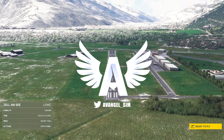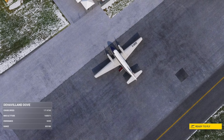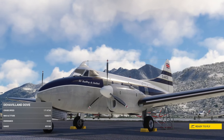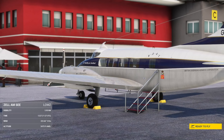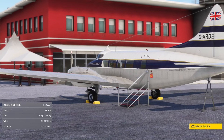Hey guys, this is Avangel, welcome back to the channel. Today we're proving once again why de Havilland don't make bad planes. This is the Dove, the DH-104, by Rob Richardson. This is freeware, and it is not going to be up to the same standards we expect from some of the commercial releases these days, but I don't care because it's a de Havilland Dove.